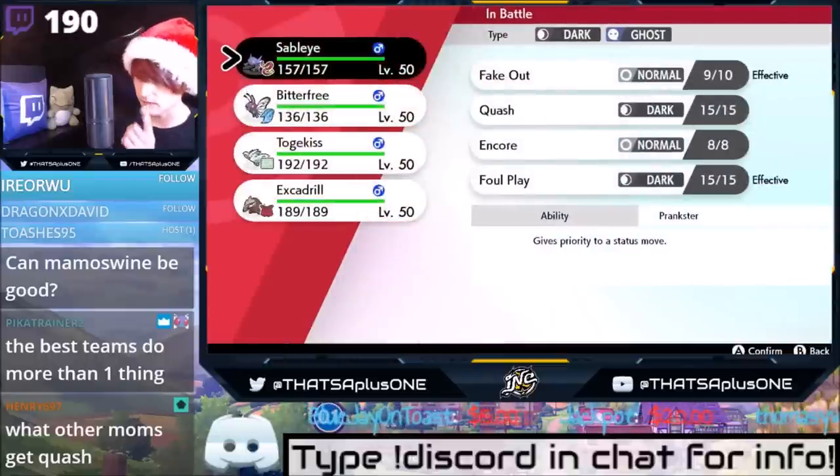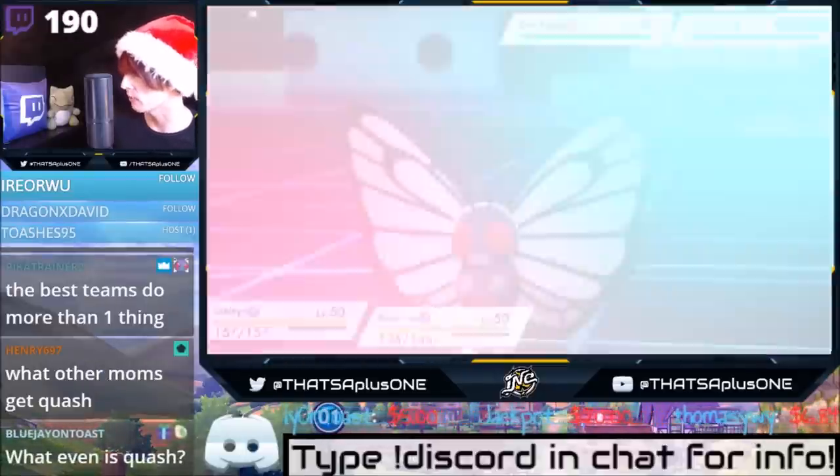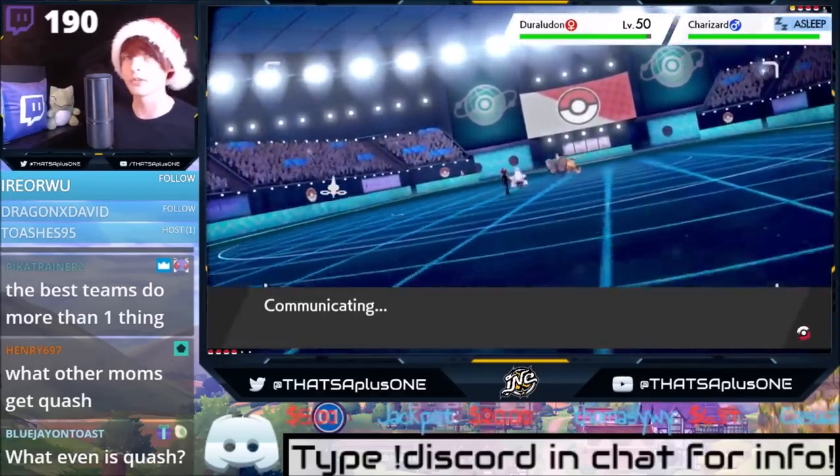We're also going to be switching it out. Sableye is going to switch out. I think I'm going to switch it out for Excadrill, so we're going to switch that on him. And we're going to sleep powder the Duraludon. This is a cool way to get a double sleep play.